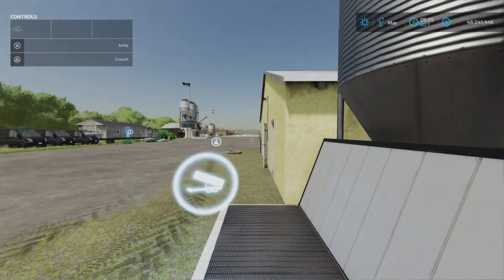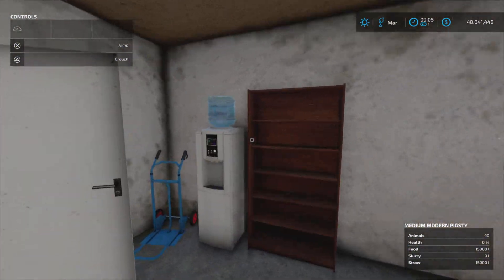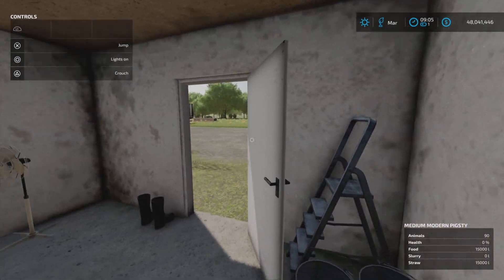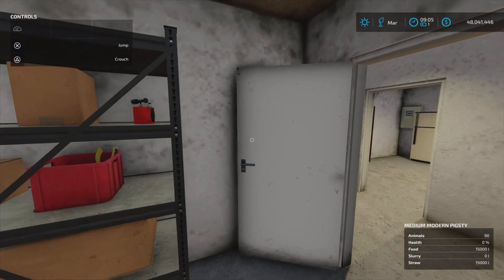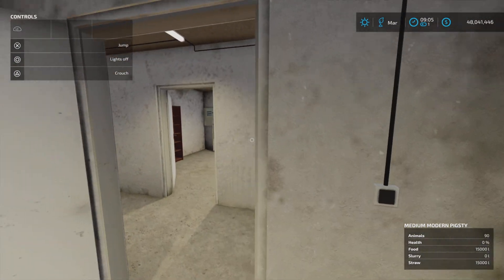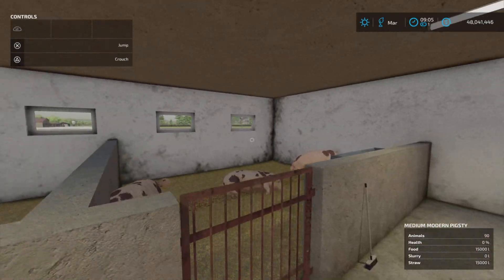We can go inside — all the doors open. You can see where some of the decoration is, a circle, lights on. Every room has a light. Lights in here too.